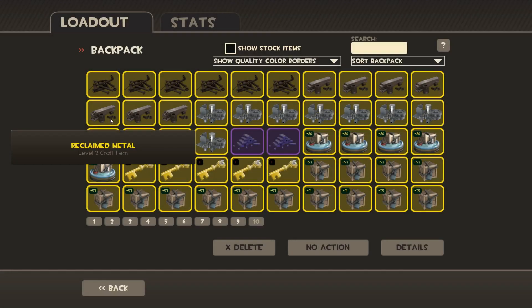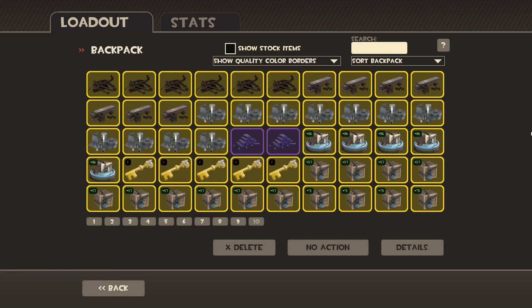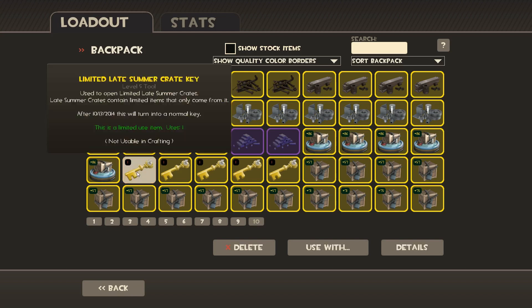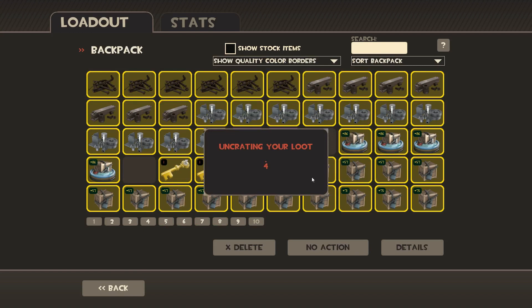Hello everybody and welcome to PixoCraft. Today we're going to be unboxing some limited summer crates — they came out for keys today so we thought we'd unbox five of them. We're here with Sam and we're hopefully going to get something, but we might as well start off straight away.